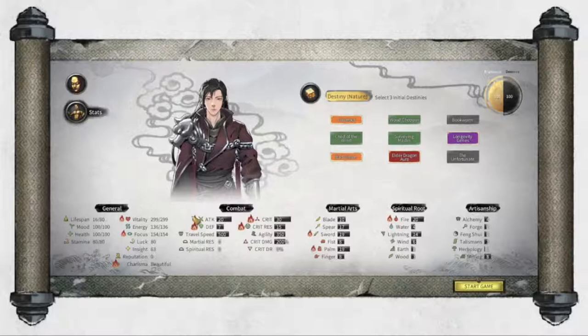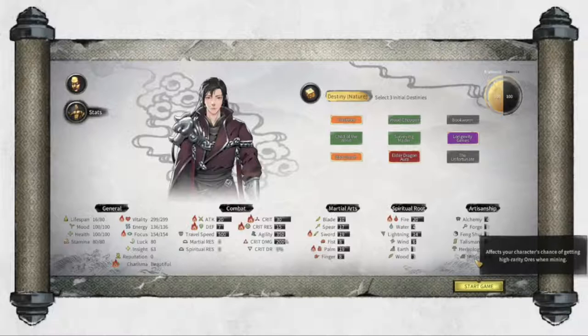Mood is basically how happy you are. Then health, stamina. A lot of these are self-evident from the genre. The only ones maybe not obvious are martial arts roots and artisanship. Artisanship includes alchemy, forge, feng shui, talisman, herbology, and mining.